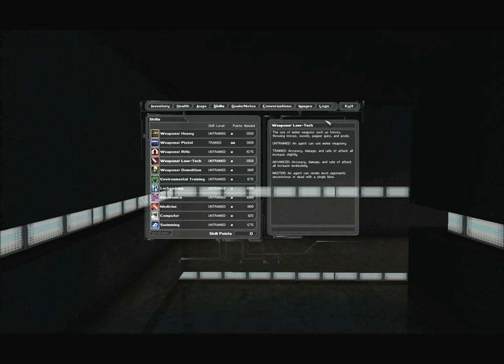Weapons low-tech: the use of melee weapons such as knives, throwing knives, swords, pepper guns, and prods. Untrained: an agent can use melee weaponry. Trained: accuracy, damage, and rate of attack all increase slightly. Advanced: increase moderately. Master: an agent can render most opponents unconscious or dead with a single blow. Weapons low-tech is actually your primary weapon skill if you're playing non-lethal — it's more important than pistol. If you trank someone, they still run around for a while before dropping unconscious, whereas with low-tech, much like the blackjack in Thief, if you upgrade and whack someone from behind with the baton, they'll almost always go down instantly. We'll eventually raise low-tech all the way to master, but like the other weapon skills, it's not a high priority.